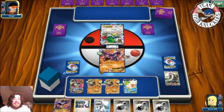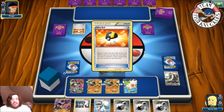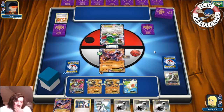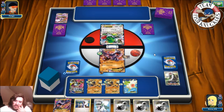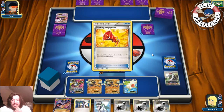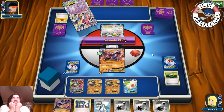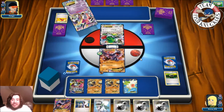Shaman puts pressure on the field. Trainer's Mail on opponent's side — Ultra Ball discards Mega Mewtwo, they must have another one. There's a Hoopa — Scoundering searches for three EX Pokémon. Then a Megaphone — discarding our Float Stones and Fighting energy! That's really bad. So they're going to Scoundering to search for three EX Pokémon — they grab two Mewtwo and Shaman.